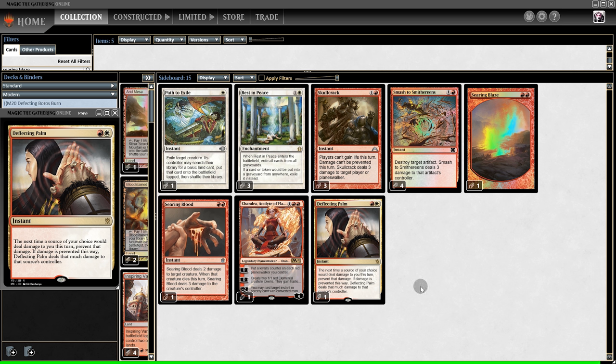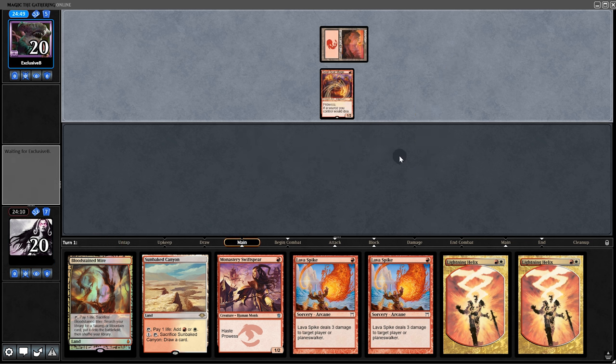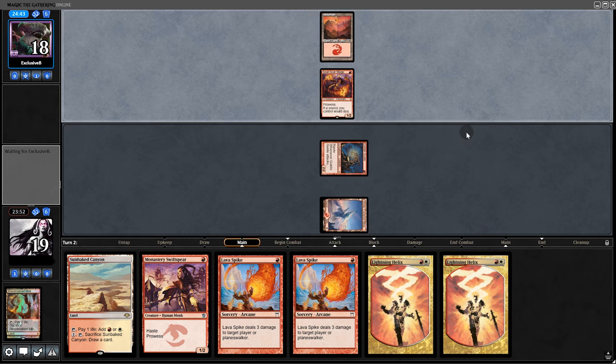Be sure to subscribe if you're not already. Opening hand: 2 lands and a creature, so we're looking good — we'll keep. Opponent has Soulscar Mage, so this will be quite the aggro battle. We play Goblin Guide.